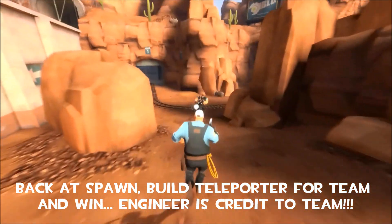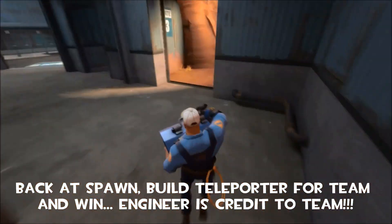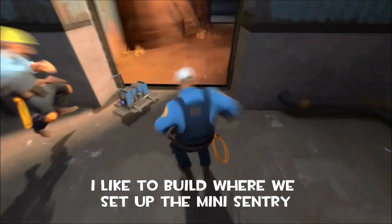There's a spy — the mini sentry picks him up. Okay, so we're back at the spawn and we're going to build a teleporter entrance for the team. This is going to allow anyone on your team to get deep into their back line.